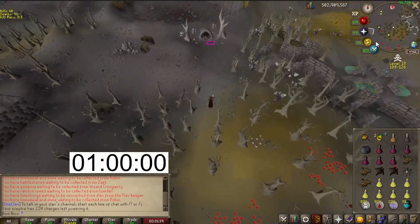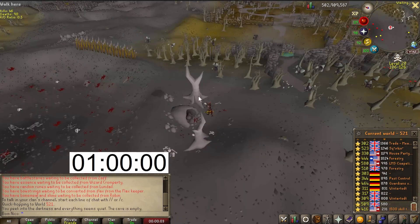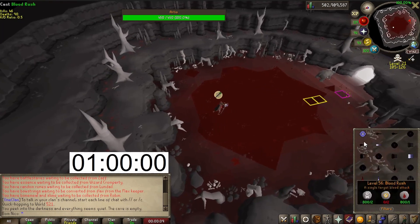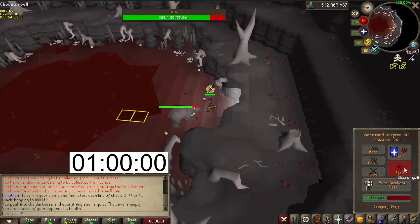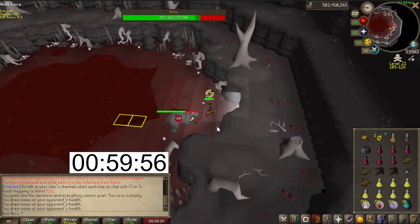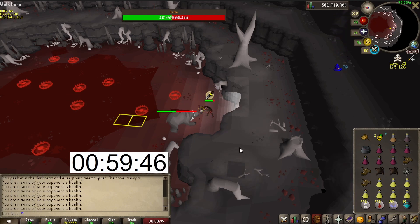One hour on the timer. Now we just have to find a free world. Once we have the world, we start the timer. Let's see how many kills we can get and how many times we get PKed.